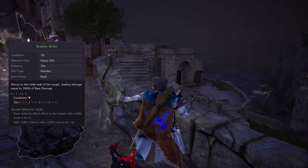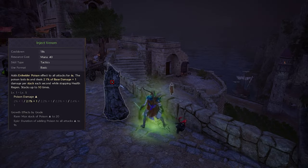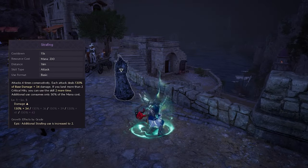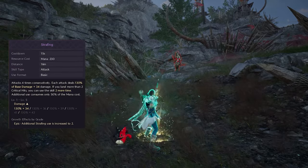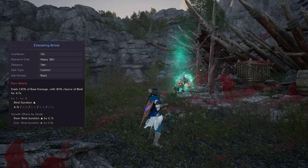Shadow Strike is used as a movement skill to close the gap while applying Bind and Silence. Inject Venom gives poison to all skills for 9 seconds, which can stack up to 20 times. Strafing shoots 4 consecutive shots, which upon critting resets for up to 2 more times, with each reset costing 50% less mana. Snaring Arrow binds the target for 6.5 seconds.